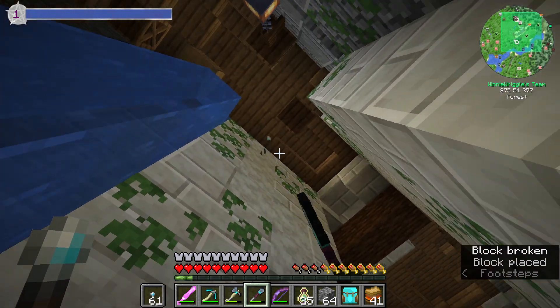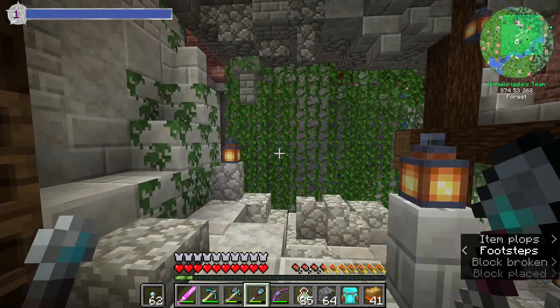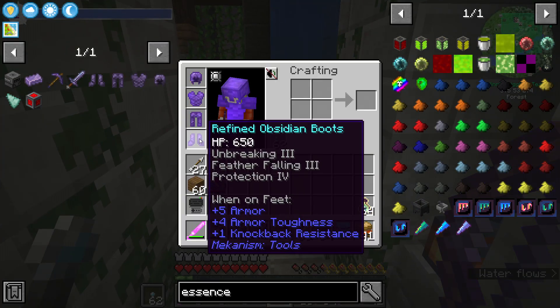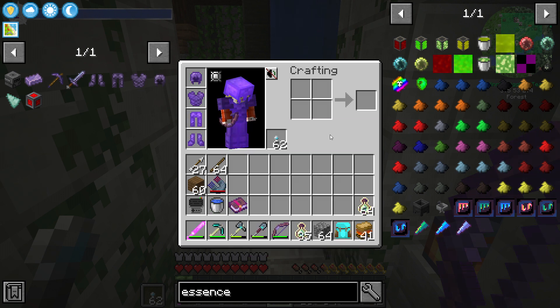Look how far away I can put a torch. Isn't that amazing? Reach is awesome — I can reach across our entire ravine. And then our boots have feather falling three, protection four, and unbreaking three. And that should be okay. We'll be fine.